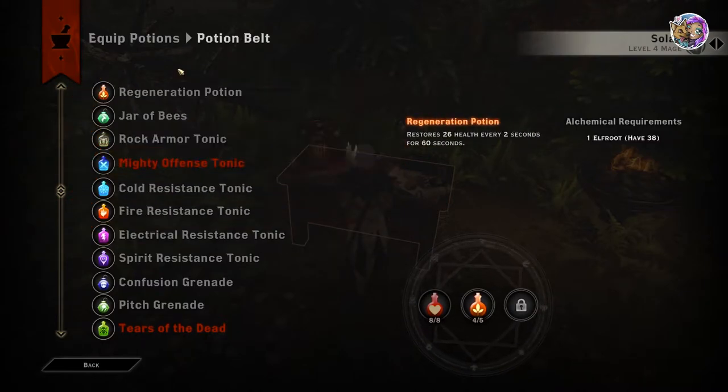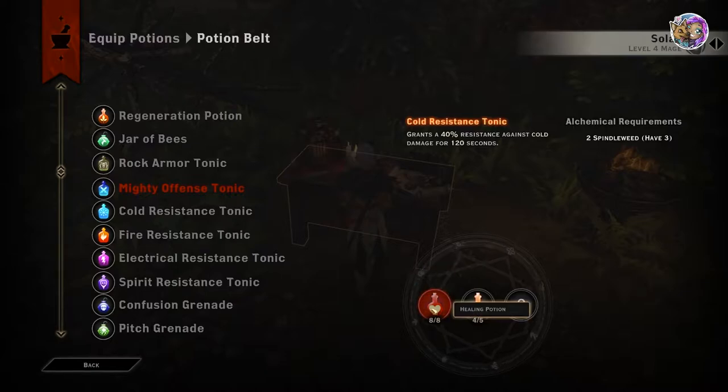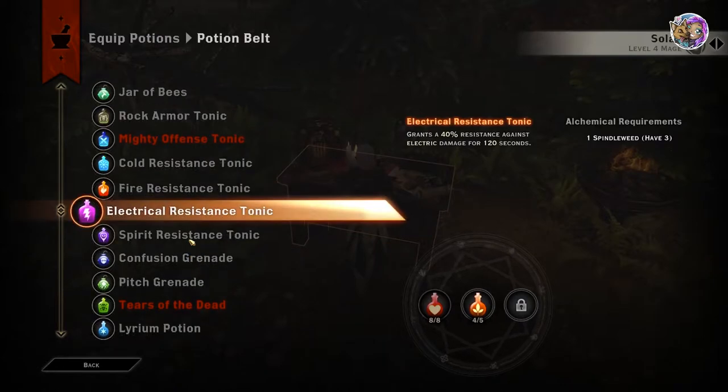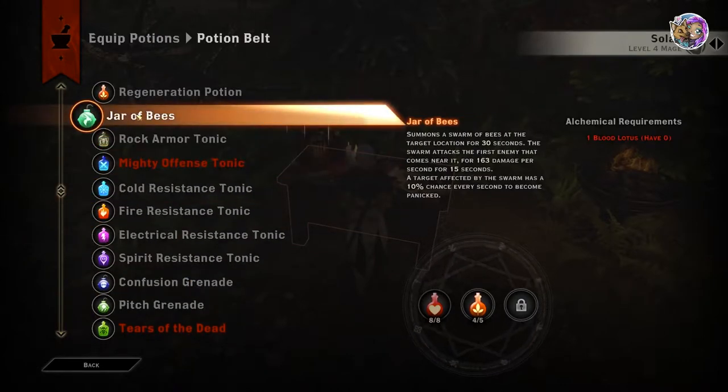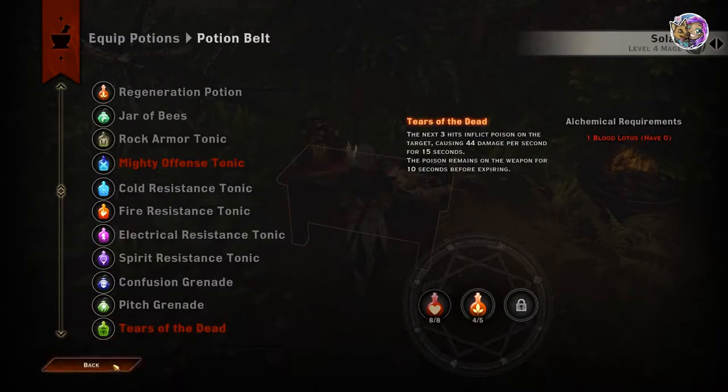I basically use my regeneration potion and of course the healing potion, which is automatically in there. I also use the healing mist because I like having extra healing. I have been known to use the Jar of Bees — I usually use that when I'm getting ready to fight dragons because they're very effective against dragons. We will talk about that later.